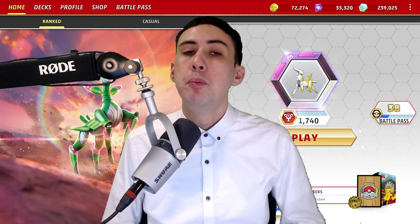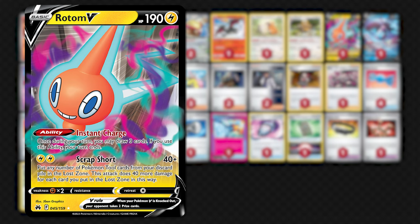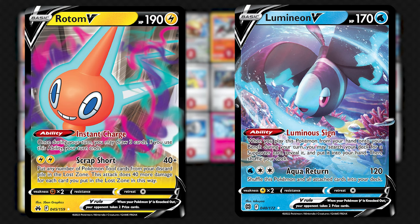Beyond these two, you've got a few more Pokémon to consider. Manaphy and Jirachi protect your bench from bench snipes and damage counter spam. Rotom V helps at the beginning of the game by drawing cards with Instant Charge, whilst Lumineon is ideally an extra out to a game-winning supporter in the mid-to-late game.